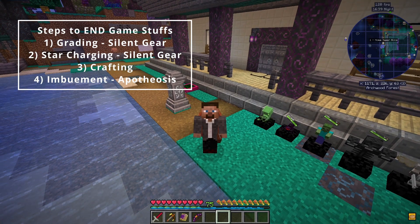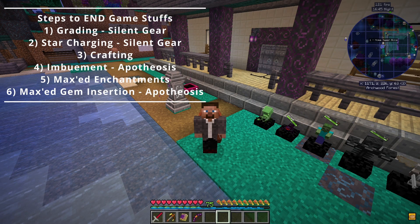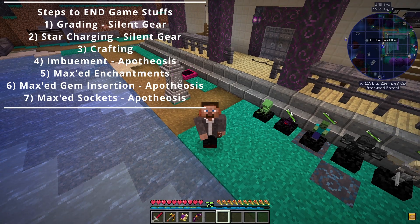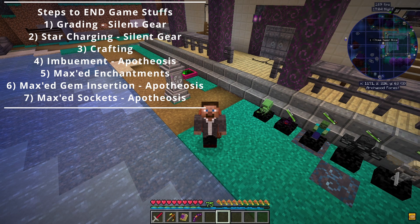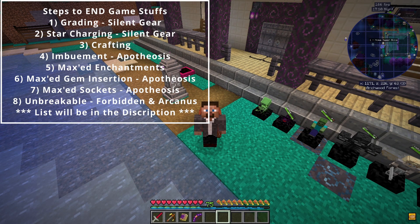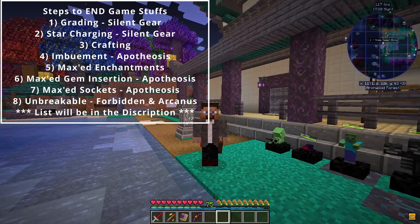We'll have a little list on the side where you can follow along. Step five would be enchanting - I'm going to use Botania for that. Then we'll put gems in there that are maxed out, and that will be from Apotheosis. Then we're going to add sockets to that using the Apotheosis enchanting tables. We need to go through three or four different enchanting tables to finally get to the one that allows us to put new sockets in there, because you can get a total of four sockets. We can also make it totally unbreaking using Forbidden Arcanus so it'll last forever.